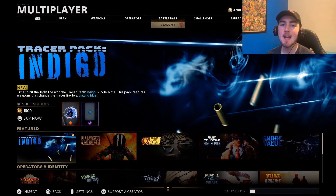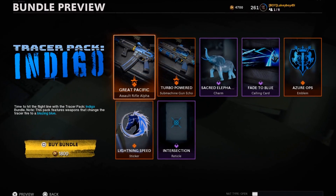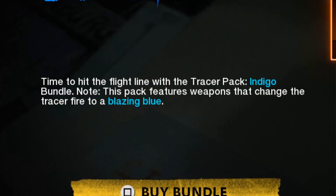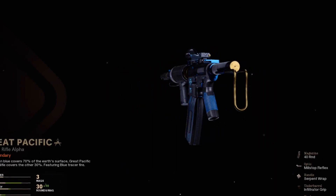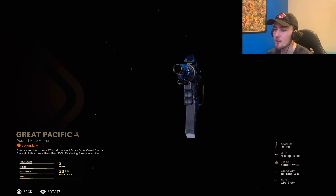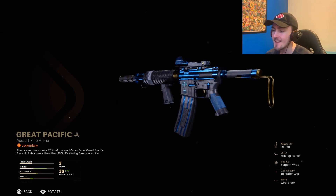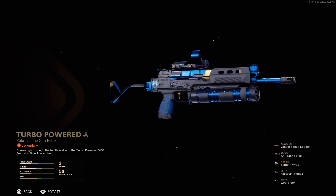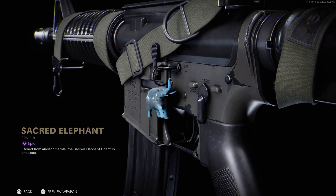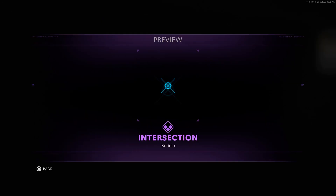Before we check out the Plague Diamond Wakizashi Sword, Call of Duty did add a bundle within the store that I thought looks really cool. The bundle is the Tracer Pack Indigo Bundle. This pack features weapons that change the Tracer Fire to a Blazing Blue. Starting off the bundle, we get this great Pacific Assault Rifle Blueprint, which comes with Blue Tracer Fire. It looks super clean — it has gold and really shiny blue, which I love. That blue definitely makes the gun look way better. Next up, we have the Turbo Powered SMG Blueprint, which also changes the Tracer Fire to blue. We also get the Sacred Elephant Charm, Fade to Blue Calling Card, Azure Ops Emblem, Lightning Speed Sticker, and last but not least, the Intersection Reticle.